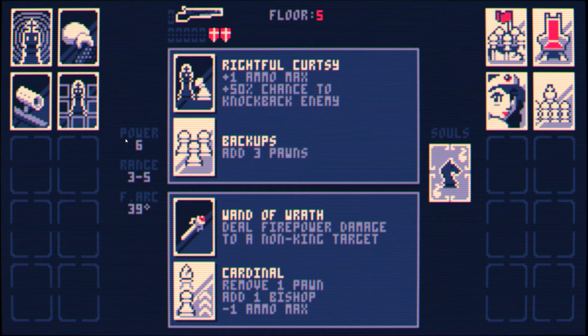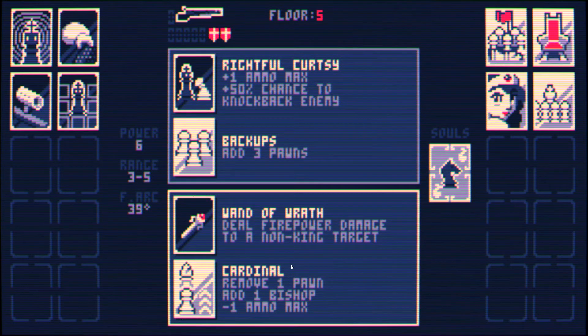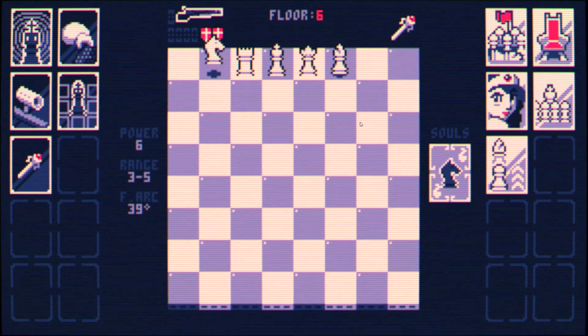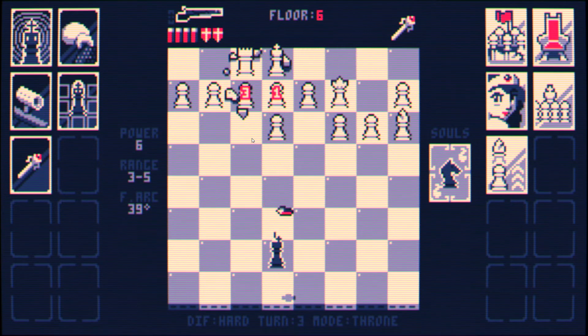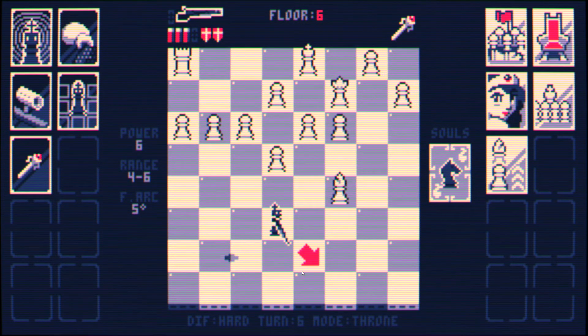I really don't want this one — more pawns. That's gonna be a big problem. Losing ammo is not great. But dealing firepower damage... Wand of Wrath is just a very good wand. I think this is my favorite because it can really allow you to surgically remove a piece. It can really help you move out of a lot of very difficult situations. We're gonna be in check next turn, so we can't really use the scope here. I'm just gonna shoot at the knight and hope for the best. Let's use the scope — try and kill the bishop. Nope, but that's also fine.